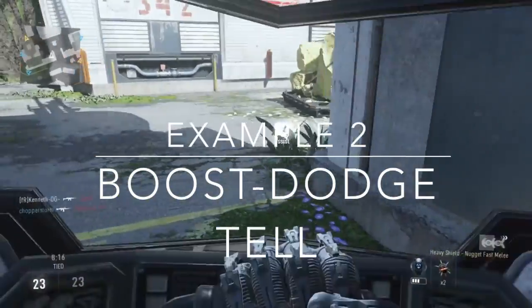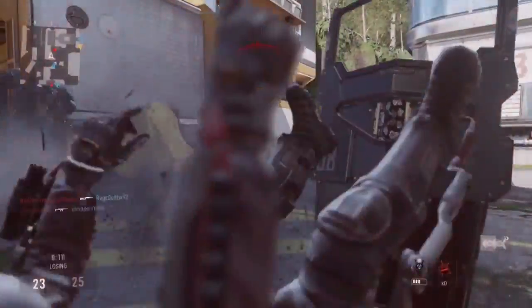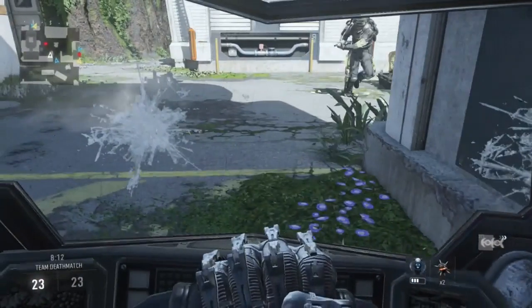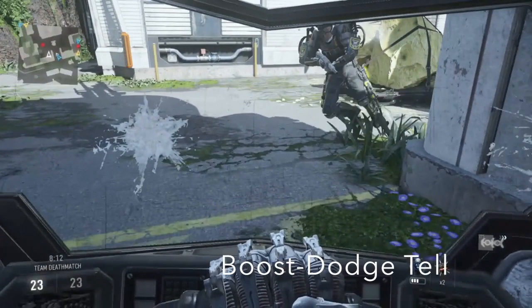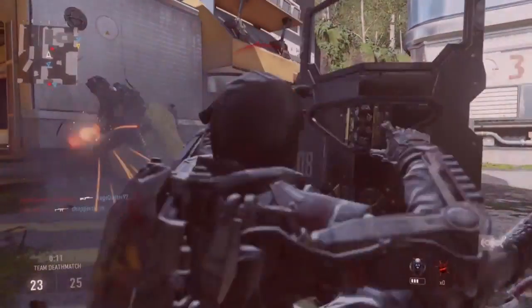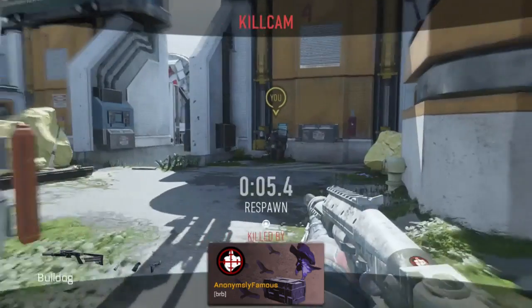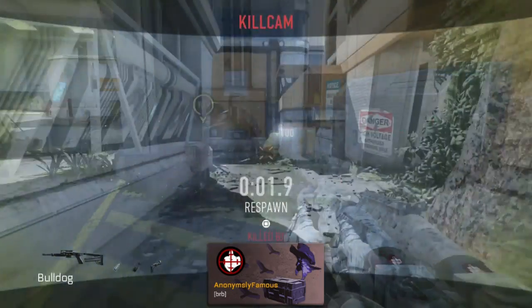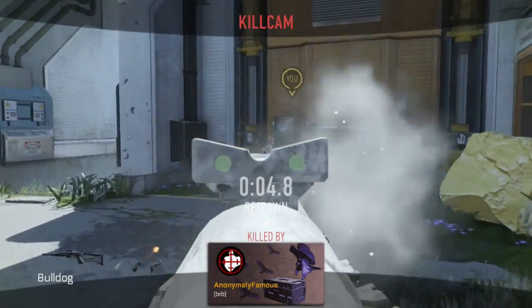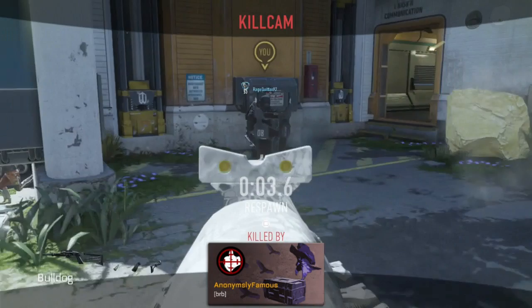In this next example is the boost dodge tell, and this tell is a little bit harder to see because it's only one frame and you literally don't have much time to react. The way this tell works is you'll see the enemy move the right knee or the left knee in the direction they're about to dodge towards. You'll see it on the freeze frame. In this example, I tried to boost dodge to my right into the corner to protect my right flank, and he simply reacted by counter dodging to my left, allowing him to attack my exposed left flank. Looking at the kill cam, a better response would be to boost dodge to the door of the room for better coverage and defense against both flanks.